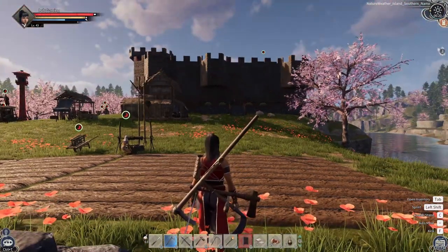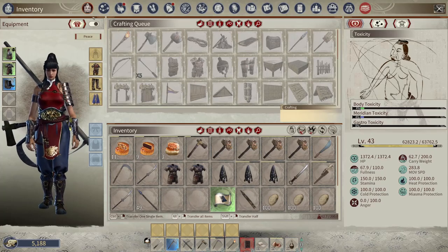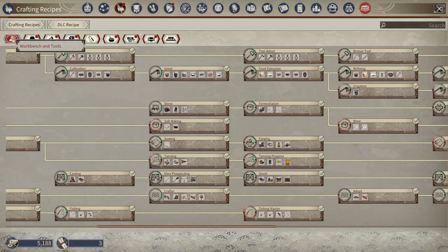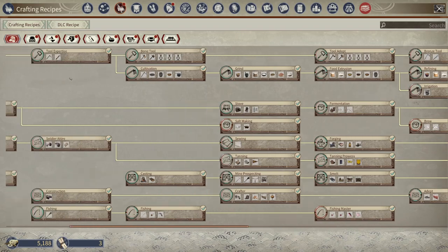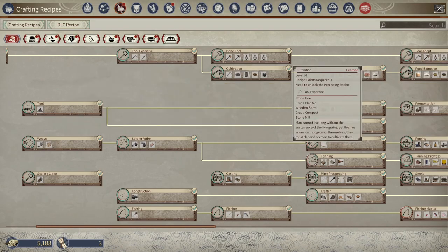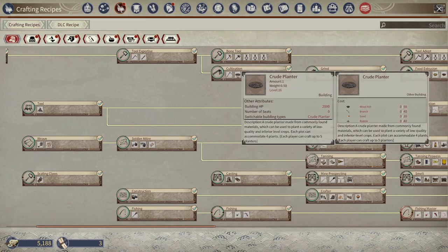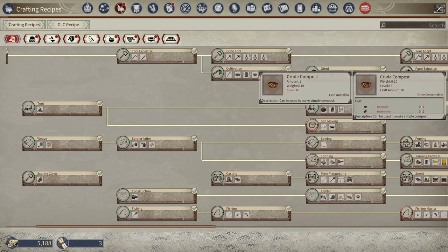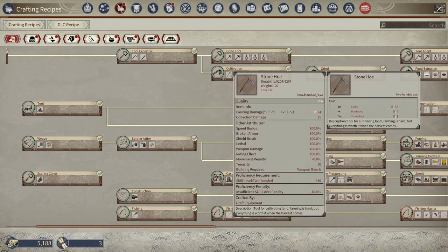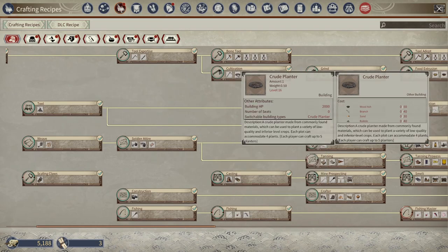We're going to use the common test fields as an example, but first let's go into the menu to go over where farming takes place. Farming is primarily in your Workbench and Tools category - this very first one up here. You unlock your very first set of farming tools at level 16. You'll learn the stone hoe, the crude planter, the wooden barrel, crude compost, and the stone mill.